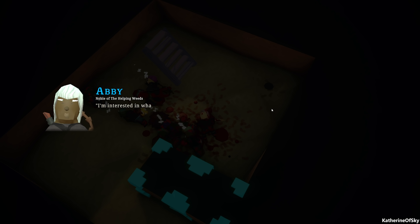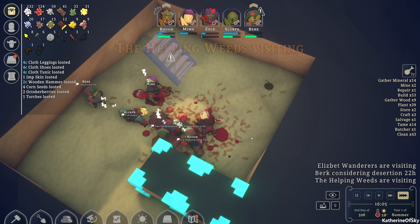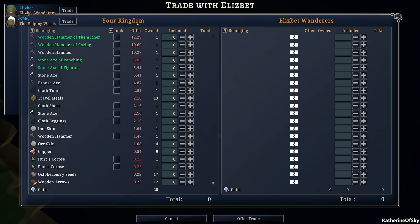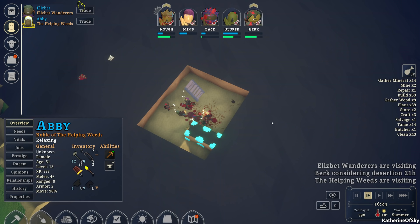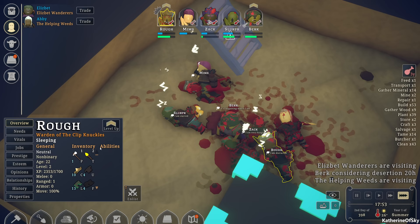Some visitors are here for the Helping Weeds — we are actually not up to anything, we're down here. Can I trade with them? Maybe they'll give us some wood. Ranged and nursing — wow, that's a cool bow. I think my people are just going to die down here. Even Rough hates himself right now — 'dislikes himself.' Wow, they're all going to die.